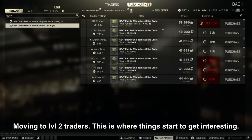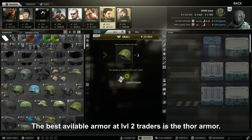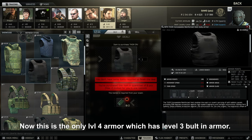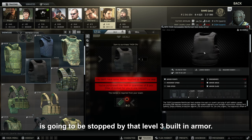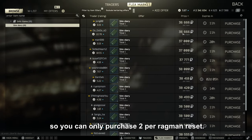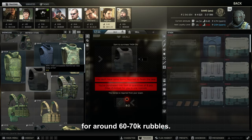Moving to level 2 traders — this is where things start getting interesting. The best available armor at level 2 trader is the Thor armor. This is the only level 4 armor which has level 3 built-in armor, meaning there's a slight chance that a bullet penetrating your plate will be stopped by the level 3 built-in armor. The downside is it does not protect your throat or stomach. It's a barter-only armor, so you can only purchase two per Ragman reset. Based on the price of the slim diary, you can get one for around 60 to 70k rubles.